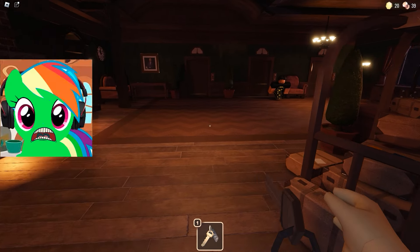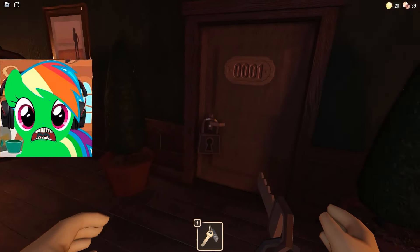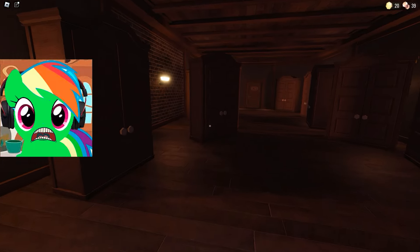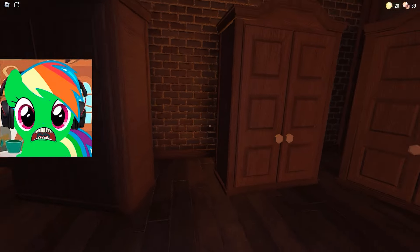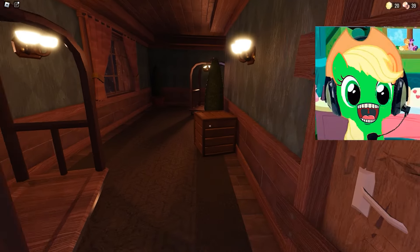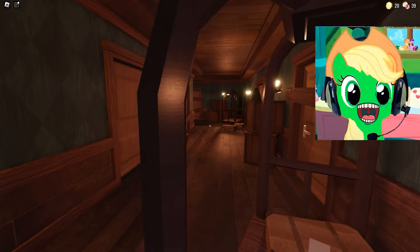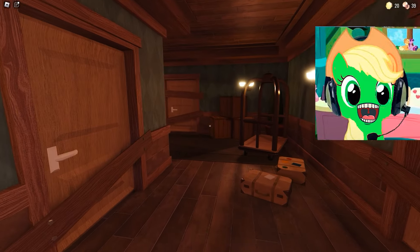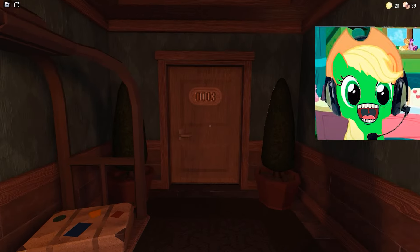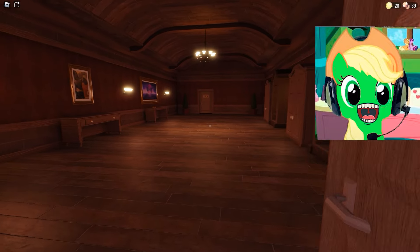For some reason, our partner fell asleep a little! It seems that he is very afraid. Well, nothing! Let's open the door for him and run along! This is just the beginning, and nothing will happen! We're already going through the second door, and there's a warehouse waiting for us! Looks like someone wanted to clean up, but because of the monsters, he did not work out! Our partner seems to have left, because he was very scared!